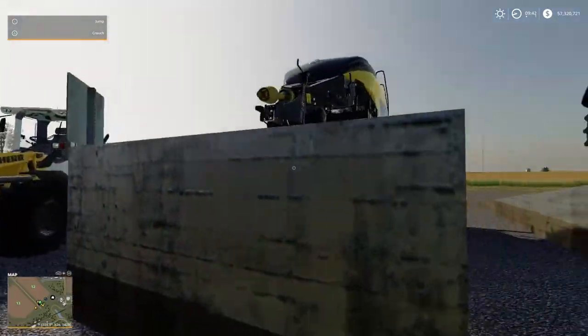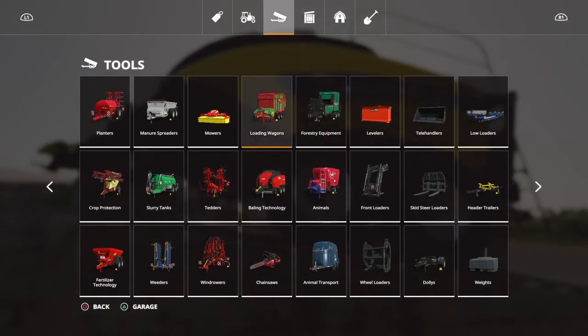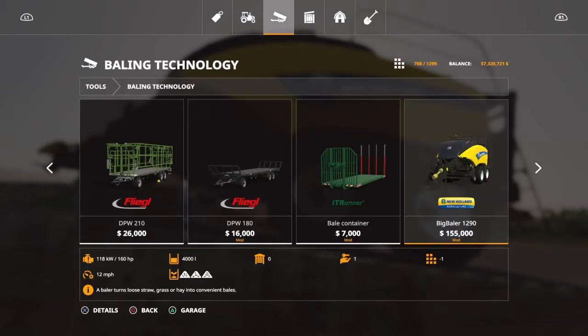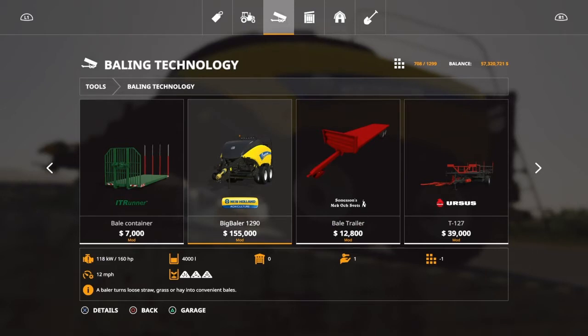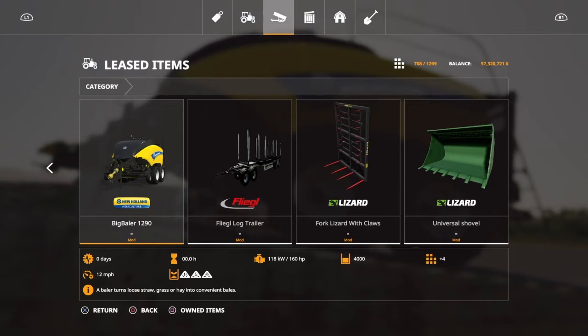Next, let's do the baler. The New Holland Big Baler 1290 has arrived, and it only costs $155,000 to start out. Author is Giant Software, available for all platforms, found under baling equipment. It does all the grass, straw, and hay. A 160 horsepower tractor is needed, 4,000 liters capacity, and it will set you back four slots.